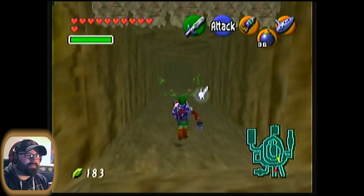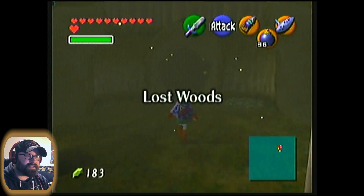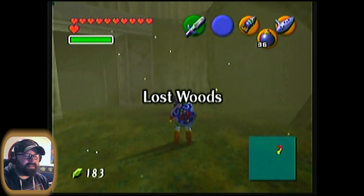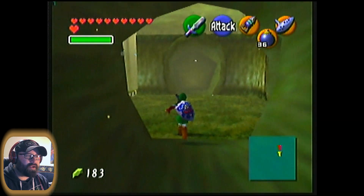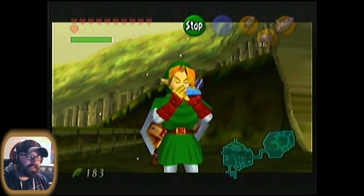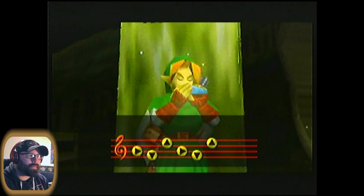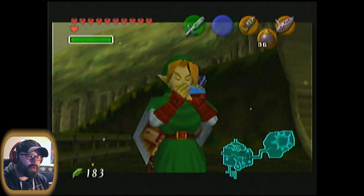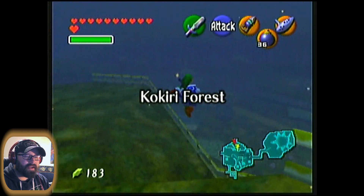Remember, this is the shortcut portal right into the Lost Woods. While we're here, we can do a couple of things to take advantage of the fact. First, I'm going to go back to the Kokiri Forest and quickly turn it to night, because there are some more gold skulltulas we can get in this area. There was one gold skulltula that only appeared at night.